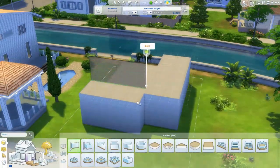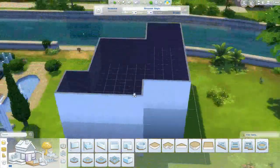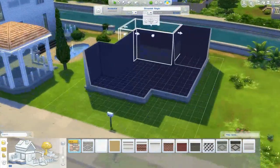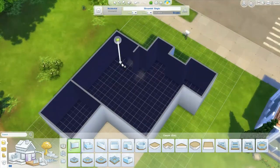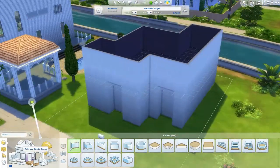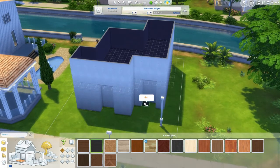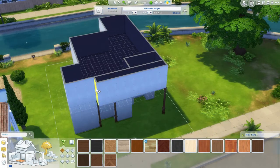I thought it would be awesome to start a building series on my channel. I'd been watching them a lot lately and I was like, oh, that is so freaking cool. So the first thing I decided to do was look up some sort of reference photo on Google. I typed in 'modern house' and I saw the most beautiful houses. It was really hard to choose, but I went for this one — it's kind of a stone slash wood themed modern home on the exterior.